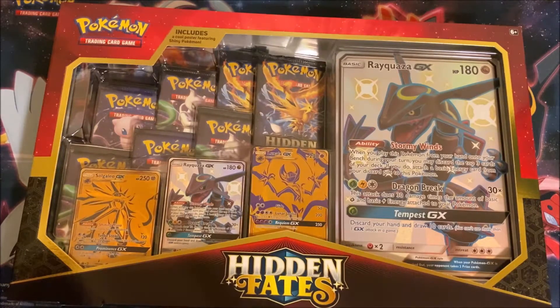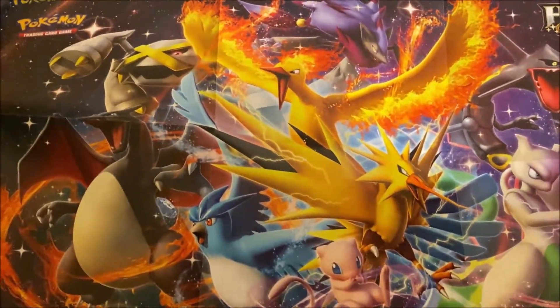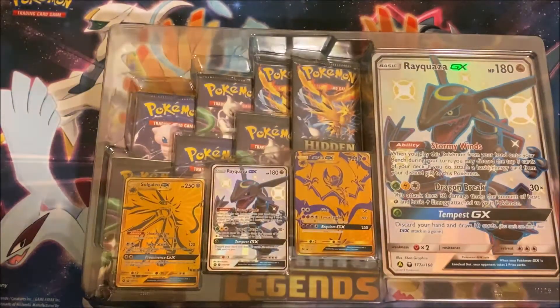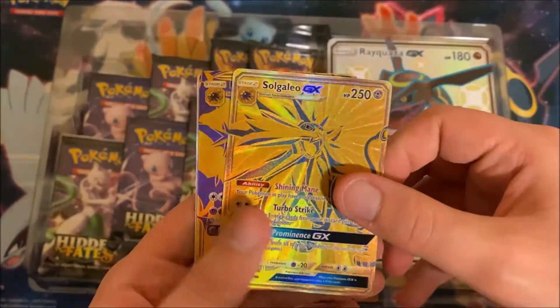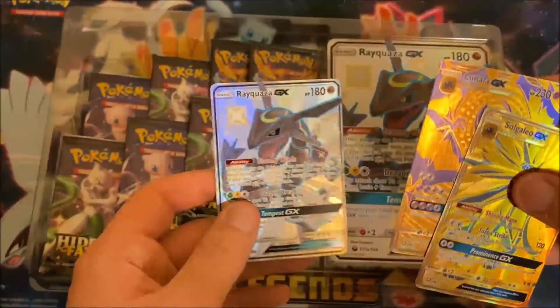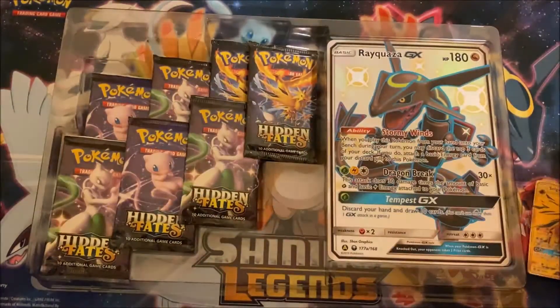Without any further ado, let's jump into this! I got everything out of the box here — they actually included a really awesome poster with shiny Pokemon on it, which I'll definitely find a spot to hang up. Let's carefully get these promo cards out. Here we have our Solgaleo, our Lunala, and our Rayquaza — these are really cool cards!